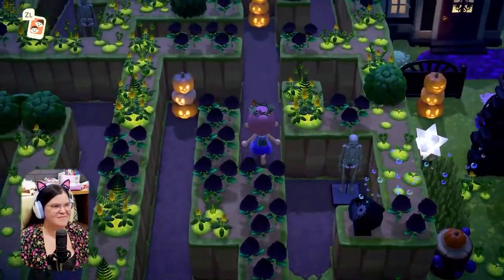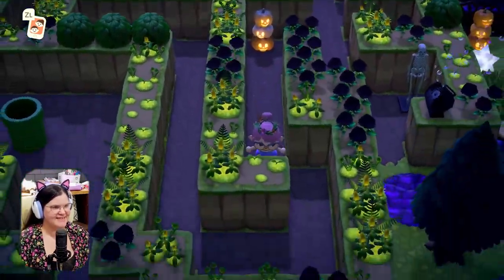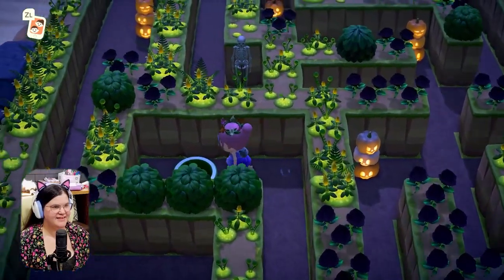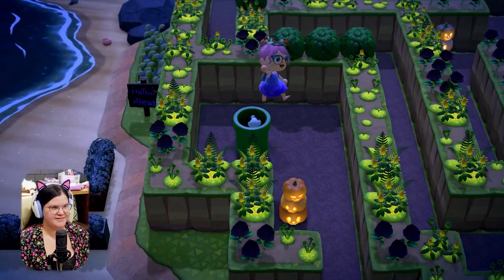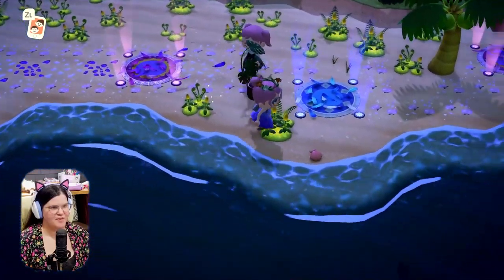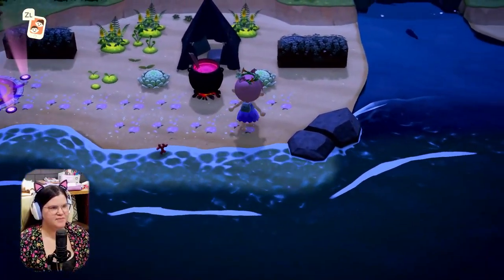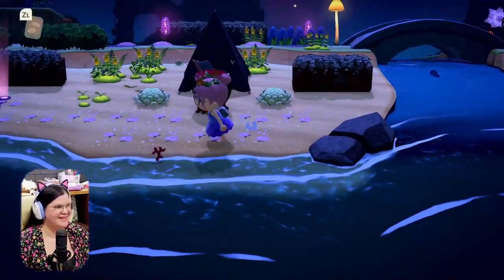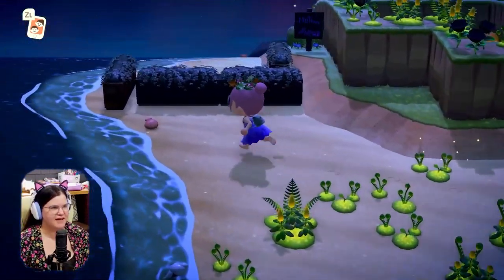Is this a maze? I'm gonna get lost! The bubbles are so cute. Okay, so we are in a maze. We've got pipes. Oh, check out the beach — these look really cool with the glowing moss. It's spooktacular! I have a feeling I need to go through the maze again, but I'm going to check out the beach first.